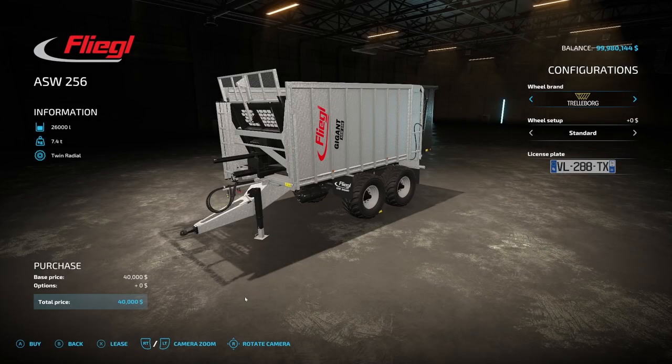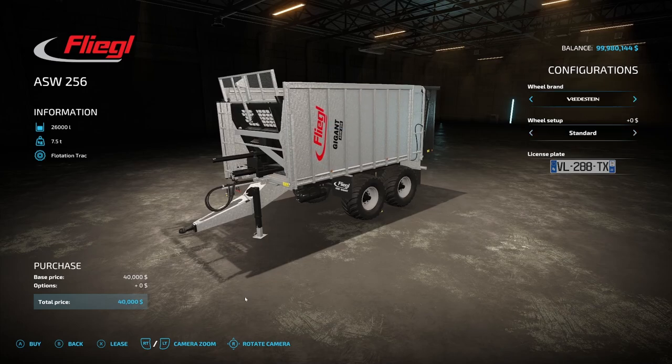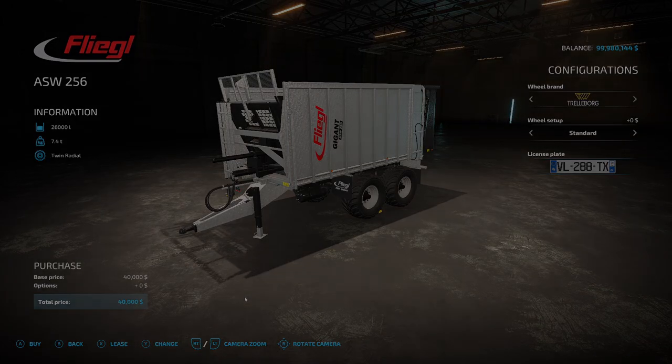Next we have a new trailer: the Fleagle ASW256 from Agar Design Austria. This holds up to 26,000 liters, weighs 7.4 tons, and is priced at $40,000. Tire brand options include Michelin, BKT, and Vredestein, and pretty much all configurations come with wide tires.